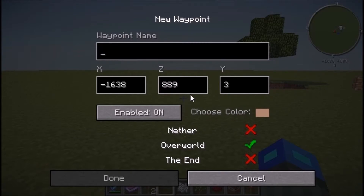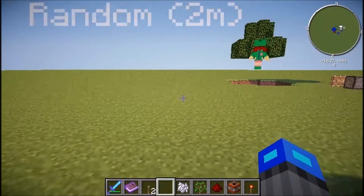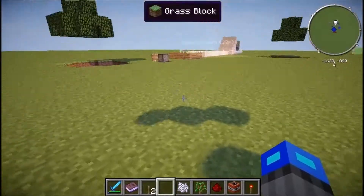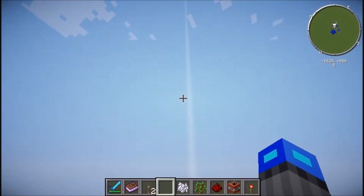Let's name this waypoint 'random.' You can choose any color you want. You can see if it's visible in the options, then press done. Once you back away it will look like this — you can't really see it well because of the shader, but you will see the color. This one is green.